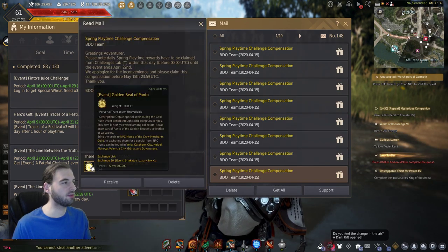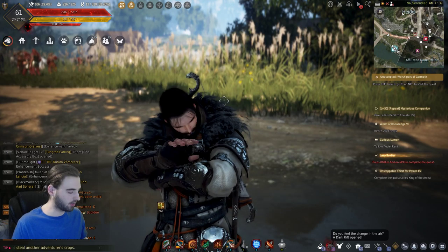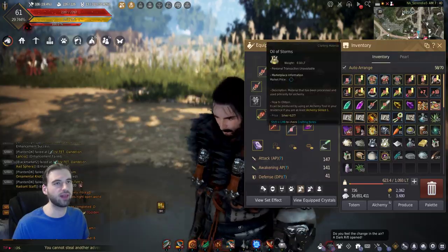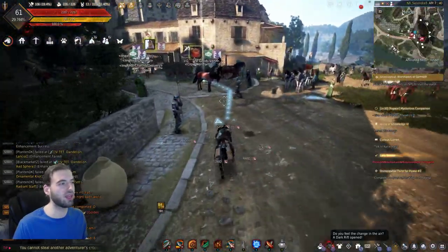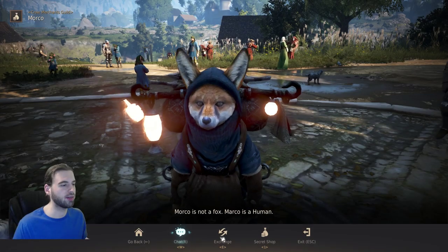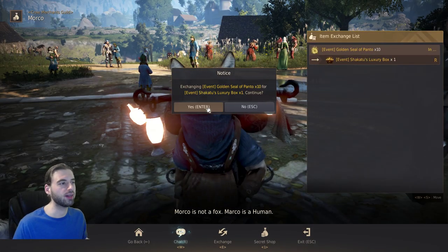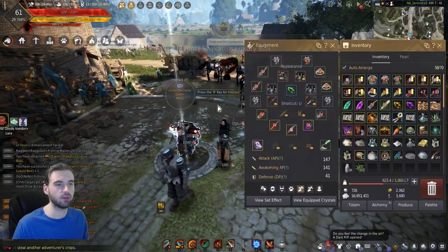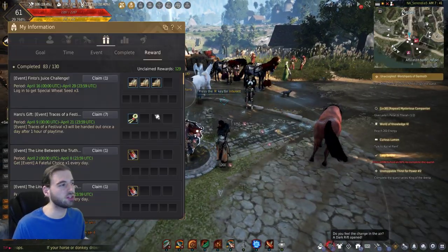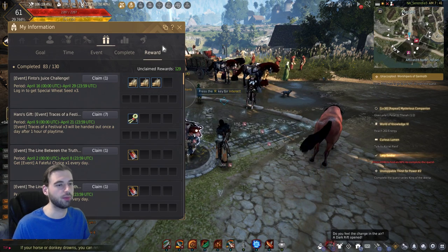One of those things is the event Golden Seal of Ponto. If you've been claiming these all along, you probably have enough of them to make a container. If you right-click on this and click NPC location, it will take you to the closest NPC for the Golden Seals of Ponto, which in the case of Heidel is this dude right here. If you click Exchange, you can get a Shakhtu's Luxury Box. Make sure to pick those up if you've gotten 10 of those Golden Seals. If not, make sure to check your J Challenge every single day to pick those up as they pop in there.